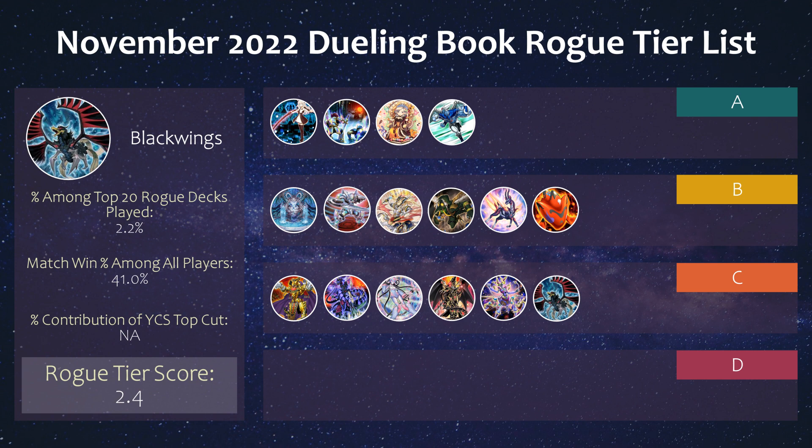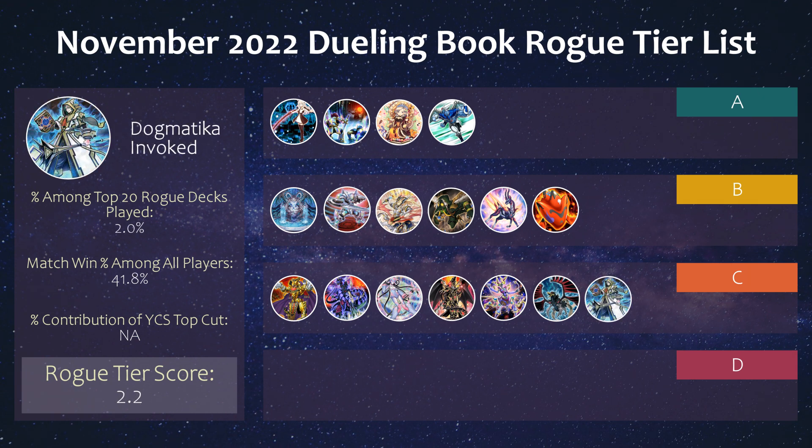Next we have a surprise entry in Black Wings. They did get new support in Darkwing Blast, although that was quickly looked over and we never saw any Black Wings top YCS events since then. It's still really cool to see a classic archetype see decent play online on Dueling Book. I honestly don't know if their main strategy has changed since Darkwing Blast, so let me know in the comments. The deck did not perform well at just 41% match win percentage. Then we have Dogmatica Invoke, which despite getting Nadir Servant back to 3, is really not doing much in this format — the Bistios messed up the Invoke part, and the Grave Shuffle can now interrupt the Invocation Return effect.